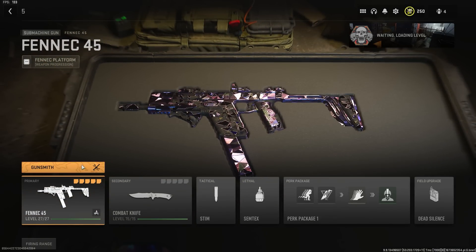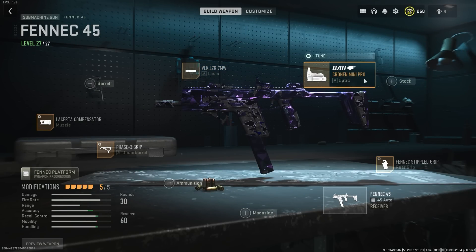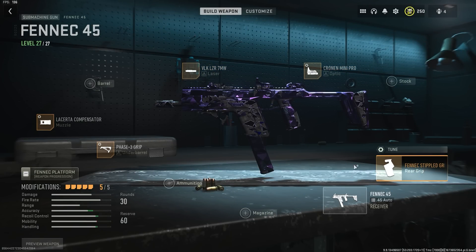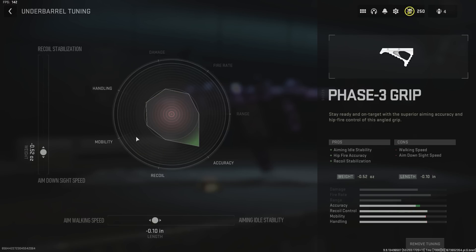The Fennec 45 is actually a decent weapon in this game. Its high rate of fire, pretty good damage, and low recoil make it super good for close quarters engagements. The attachments I use are the VLK Laser 7 Milliwatt, the Cronen Mini Pro, the Fennec Stippled Grip Tape, the Phase 3 Grip, and the Lacerta Compensator. I'll show the tune for each one — here's the tune for the compensator and here is the tune for the Phase 3 Grip.